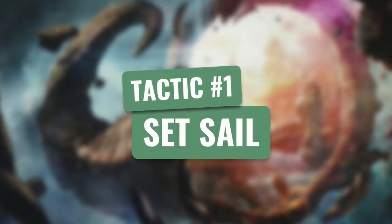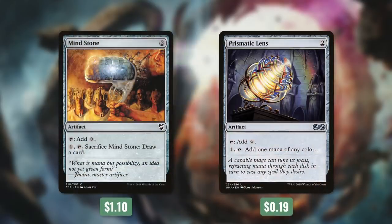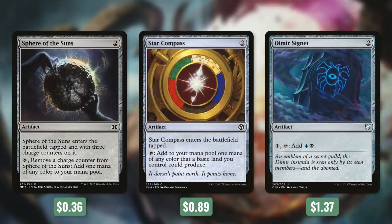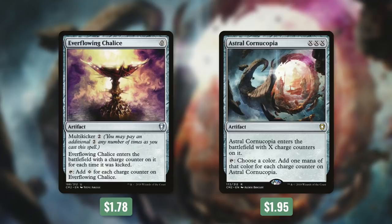Let's start off with tactic number one: Set Sail. First up, there's Wayfarer's Bauble, which we can pay two to tap and sacrifice it to get a basic land into play tapped. Next up, we've got two mana rocks that cost two and tap for a colorless with Mind Stone and Prismatic Lens. We can pay one to tap and sacrifice Mind Stone to draw a card, and Prismatic Lens can help filter our mana. We've got Sphere of the Suns, which comes into play tapped and can tap for any color three times. Star Compass also comes into play tapped and can tap for either of our colors. Then we can pay one to tap Dimir Signet to add blue-black. Next up, there's Firemind Vessel, which comes into play tapped and taps for two mana of different colors. And finally, we're running Everflowing Chalice and Astral Cornucopia, which can be fantastic in this deck. Both tap for an amount of mana based on the number of charge counters they have, and we've got plenty of ways to increase those charge counters.